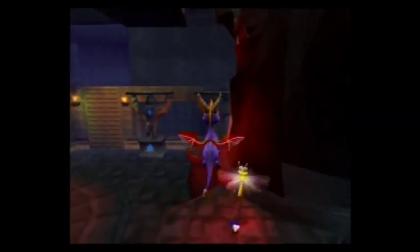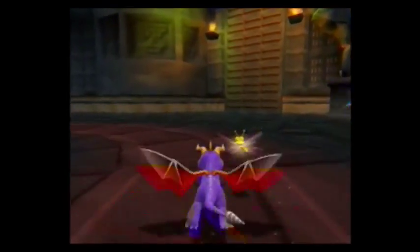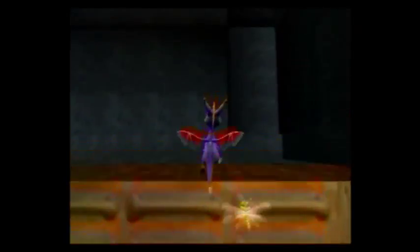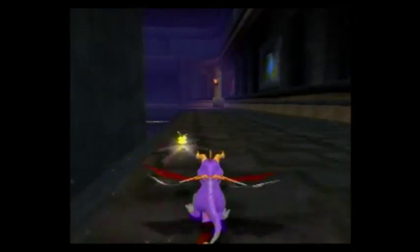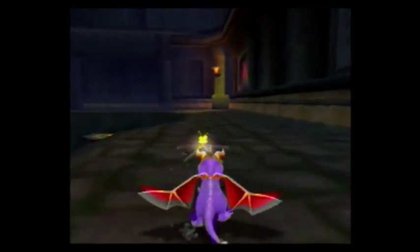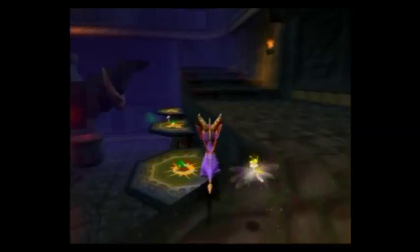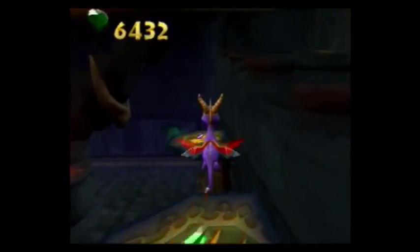Tashi Station — anybody who's a fan of Star Wars should know that's one of the places that Luke referred to in Episode 4: A New Hope. So it's a little bit of a Star Wars tribute there, which I think is pretty cool. Tashi Station, what a name. Not as bad as Doomba, though.